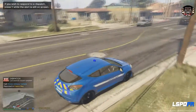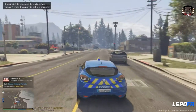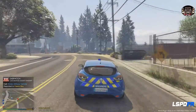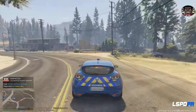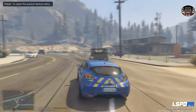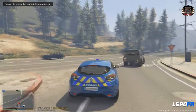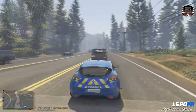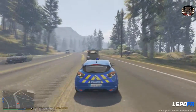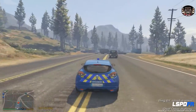On a un véhicule militaire volé. Centrale, ici l'unité 1-0-3, on prend tout de suite l'intervention. On se rend au niveau du poste de la Gendarmerie. Voici le véhicule militaire — il s'agit d'un véhicule Vigipirate. Monsieur, arrêtez ce véhicule ! Centrale, je suis à la poursuite du suspect. Je ne sais pas s'il est armé. Il s'agit d'un homme qui conduit ce véhicule à une vitesse assez excessive, se dirigeant vers le sud en direction de Los Santos. On va essayer de demander un air support.